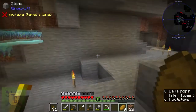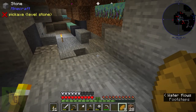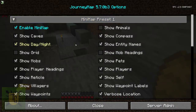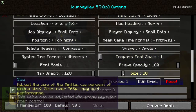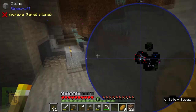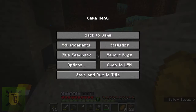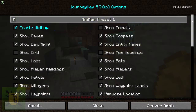I tried to make the minimap bigger — went into options, tried adjusting the size — but it just made the circle bigger, not the actual view. Anyway, it's a funny light blue glow on the minimap there.